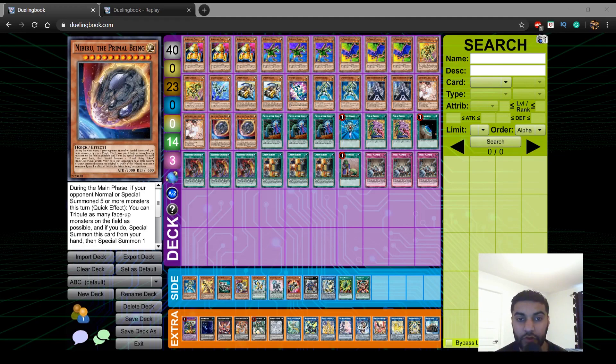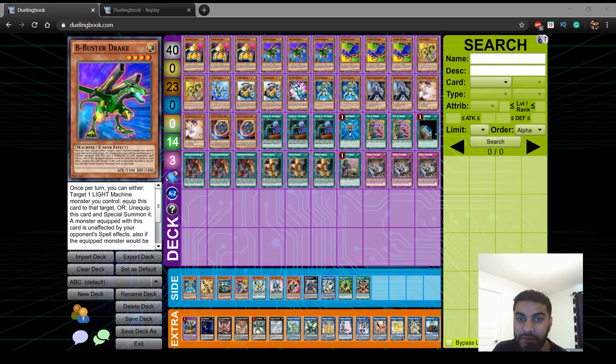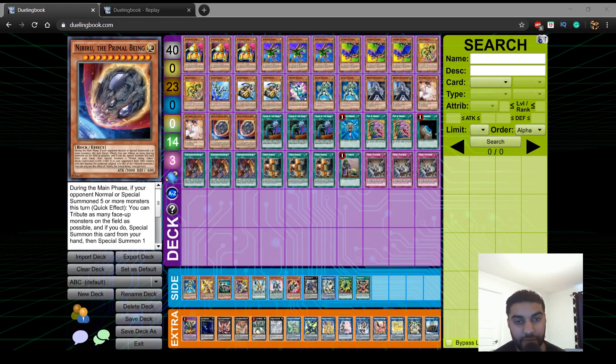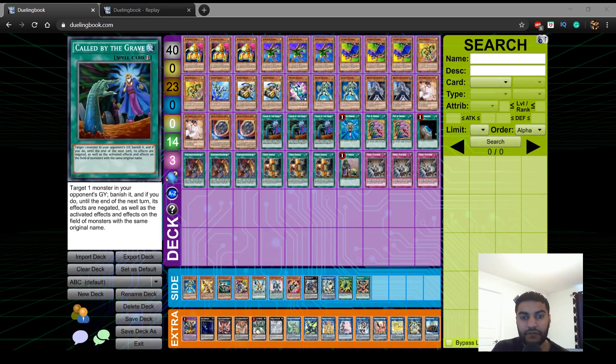Nibiru is just a board wipe, and the funny thing is if you Nibiru you can always tag out Dragon Buster first — Nibiru will tribute all your pieces and they'll all trigger, giving you follow-up. If you have a piece in hand you can Nibiru the board and C will be able to summon another card, so you're not in a susceptible position. It's also a Light so you can pitch it off Galaxy Soldier. We play triple Call by the Grave, because this deck is a little more resilient to hand traps but Call by the Grave is disruption. You can Call by the Grave Rae, Block Dragon, Adamancipator cards, Golden Lord — it just helps deal with annoying cards, and for the most part you don't really care about hand traps.